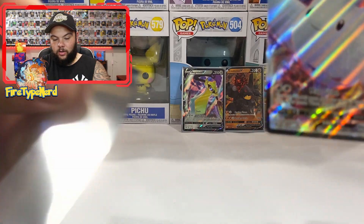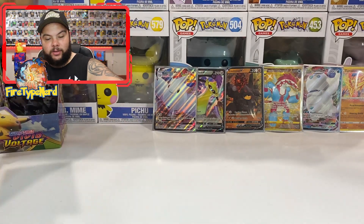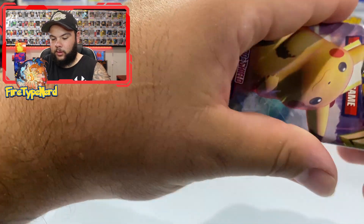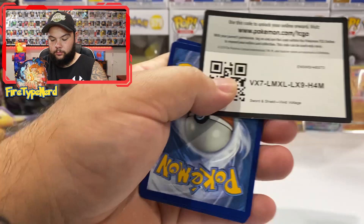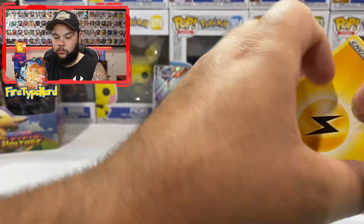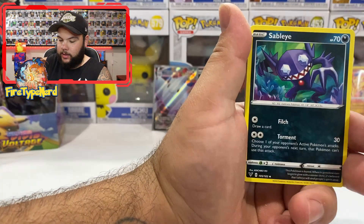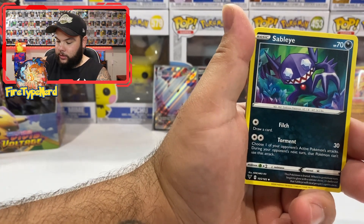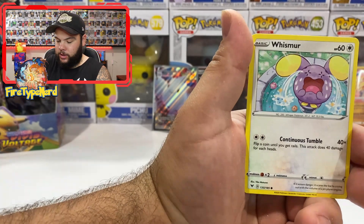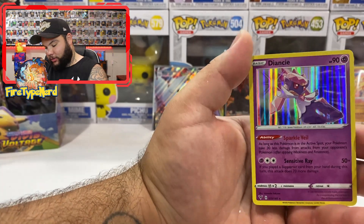Another green and white code card. Trumbeak, Sableye, Sableye, Cottonee, Mudbray, Slugma, Whismur, Exeggcute, Weedle Reverse Holo — and a Diancie Holographic. Alright, glad to have one of those.